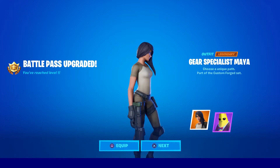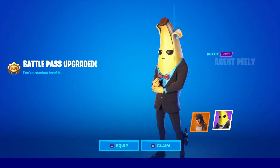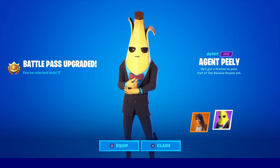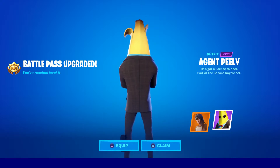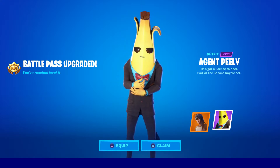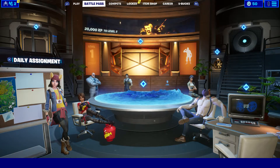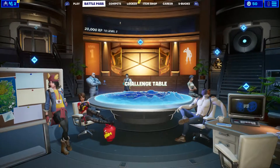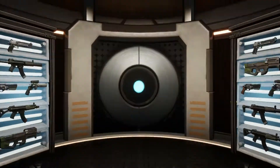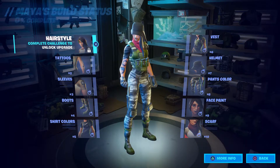I can't wait to go get some Deadpool, I love Deadpool. Okay, so we got Gear Specialist Maya — I guess you can customize her outfit. She looks like a pretty good skin, pretty basic though. Then Agent Peely — you already know what it is. I love the original Peely skin and this one I actually think looks better because it has like a normal looking body.